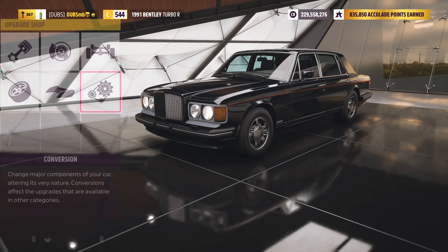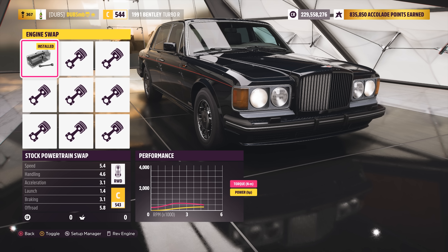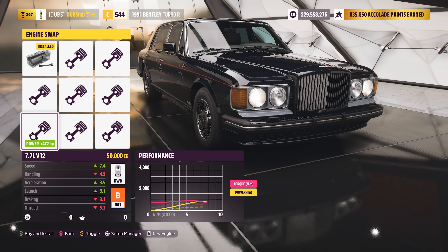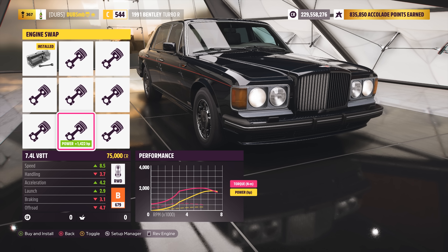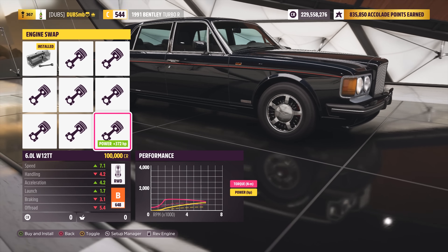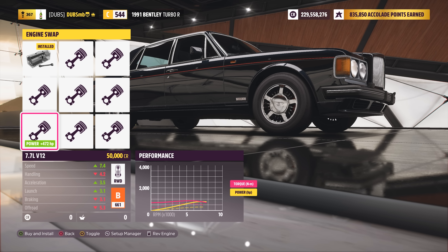So I'm going to be doing stuff to it. There are a lot of engine swap options available: we can put a diesel in, a 7.7-liter V12, a 7.4-liter V8 twin turbo, and the W12. I think the W12 from the newer Bentleys needs to go in it. The 7.7 V12 is from the TVR Speed 12 — that's very very cool. But I feel like it has to be the W12.